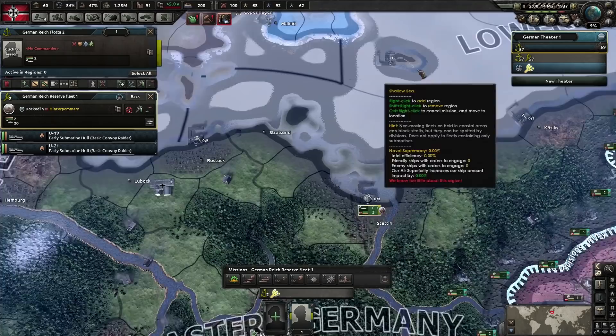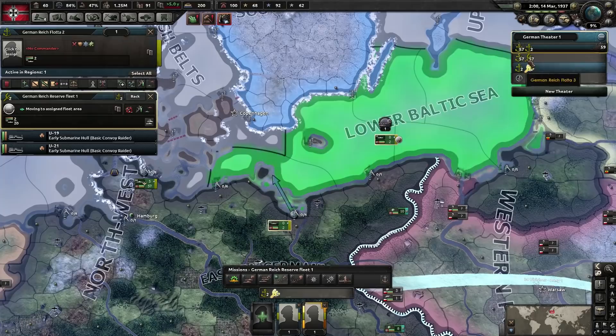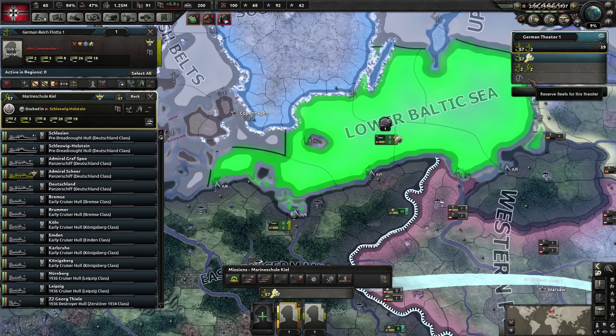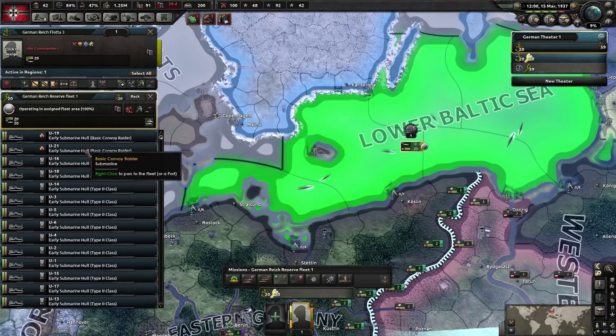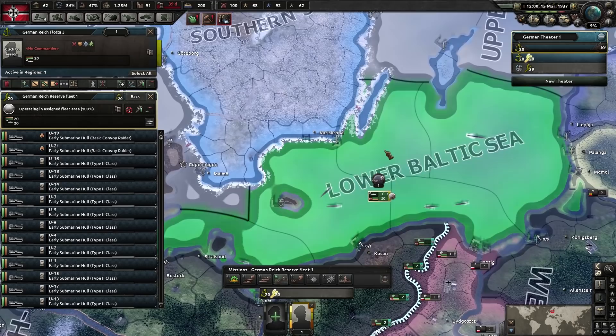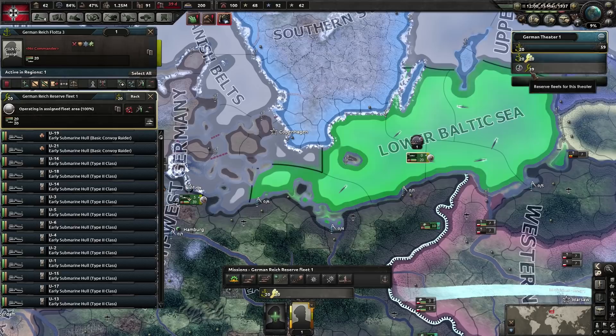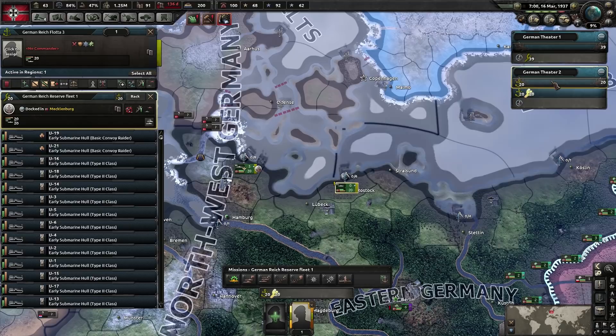You have to click the button that says 'automatic reinforcement.' The idea is that when this fleet takes damage and loses ships, the reserves will fill it back up to 20 submarines. To demonstrate, we'll put this fleet in the lower Baltic on a mission, select our main fleet, right-click it into the reserves queue, then resume the game. As you can see, it automatically went from two ships to filling out all the other ships from reserve. This means if the fleet is in combat and loses submarines or some get damaged and return to port, it will automatically pull ships from reserves to keep it at the optimal 20.